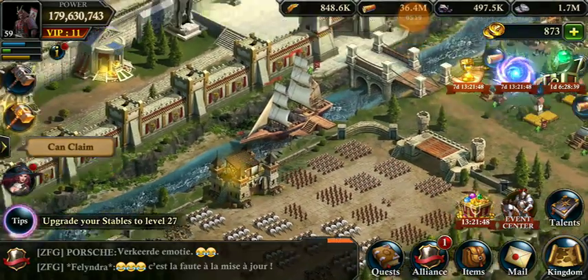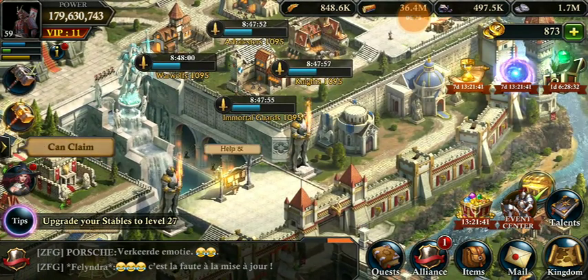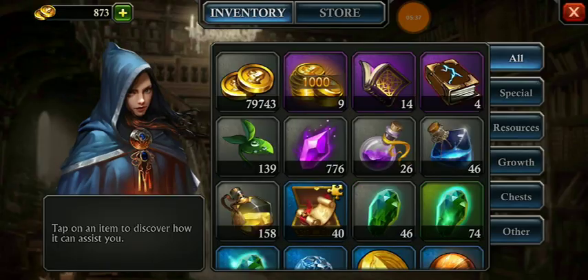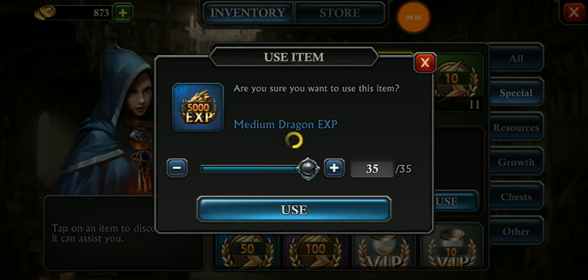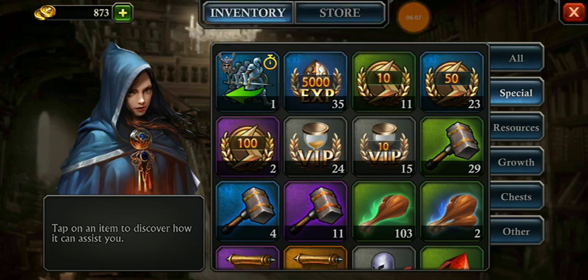Those were all the things and optimizations in this update. It is good for non-spender players because they will have more goodies to get for free, but spenders are going to get screwed — King of Avalon is dropping updates very fast, so spenders will ultimately leave the game because they are not getting the worth of their money. This was a short overview of the new update. If you liked this video, don't forget to subscribe and like. Bye bye, see you in the next video.